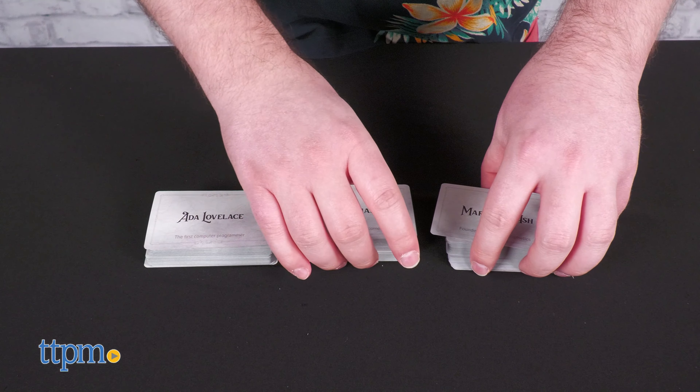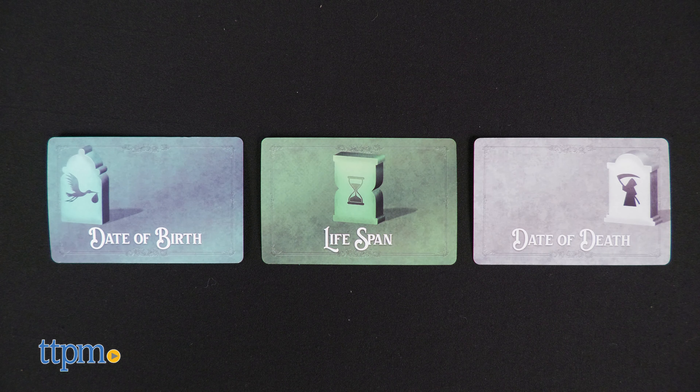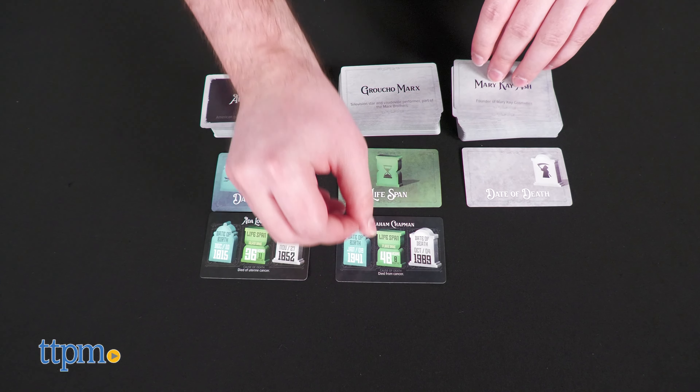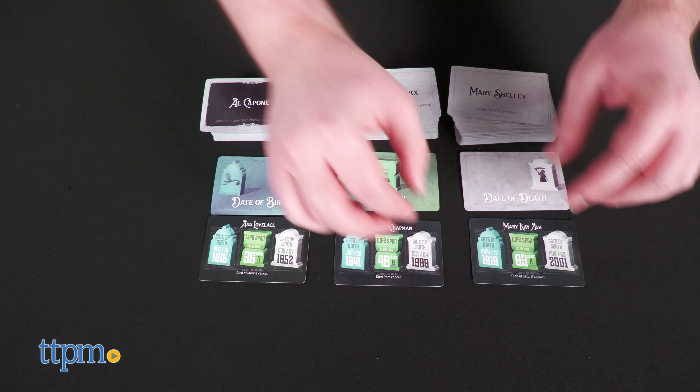Next, lay out the tombstone cards labeled Date of Birth, Lifespan, and Date of Death. Lastly, take the top card from each deck and place one under each of the tombstone cards for a primer.